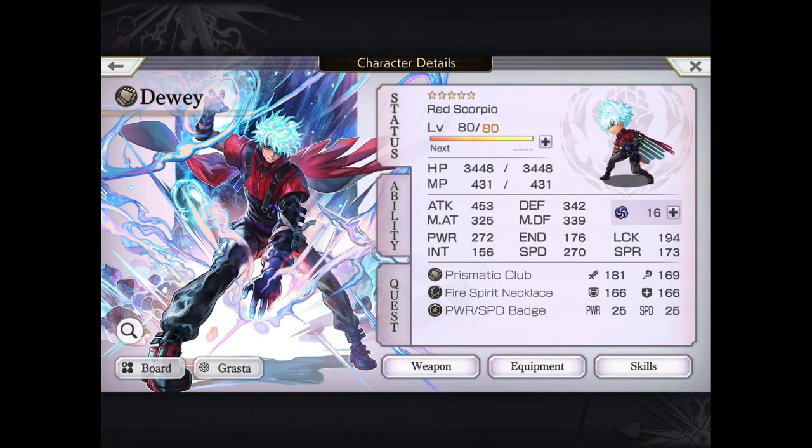Hey everyone, it's Will, Gamer Dad, with another video for you. So no, I did not pull on this Alter Dewey. I was actually able to borrow it from my middle child who's been YOLOing single pulls and was able to hit Red Scorpio. So in today's video, we're going to go over his five-star moves and I'll do a little bit of gameplay and let you know what I think about him.